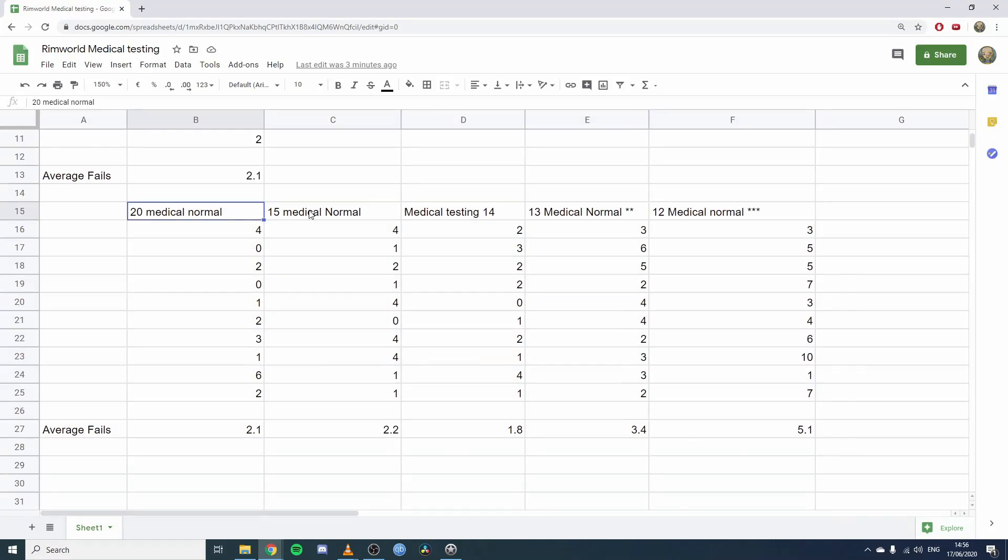Here are the medical testing results for medical levels 20, 15, 14, 13, and 12. It's about 2% across the board. The moment we hit level 13, the percentage chance drops below 98% and you start getting around 96%, with an increase in failures. At level 12 we're getting a lot more failures. So with a normal wooden bed, clean room, and basic industrial medicine, a level 14 doctor performs just as well as someone in a state-of-the-art hospital.